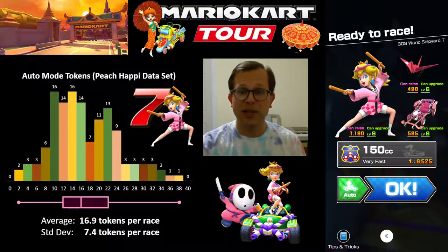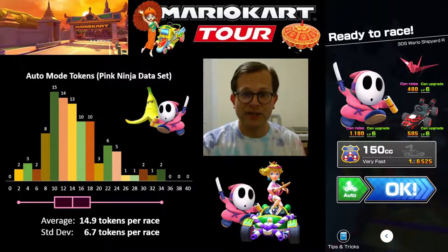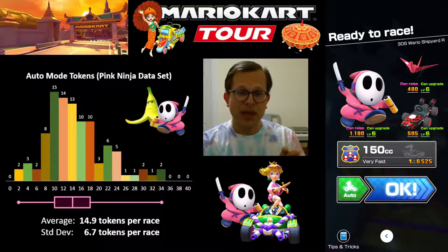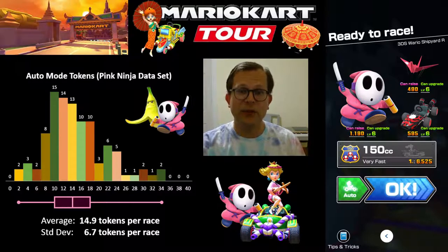Now going to Pink Ninja using Giant Banana on Wario Shipyard R. You can see all the data shifts slightly lower. The low value is still 2, the high is now 34. 50% of the time it was somewhere between 10 and 18 tokens collected, with a median of 14 and an average of 14.9 tokens per race. It's slightly fewer tokens and slightly less variability — the standard deviation is now only 6.7 tokens per race.